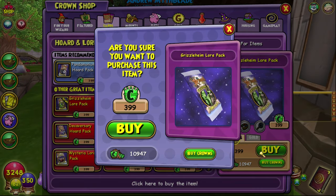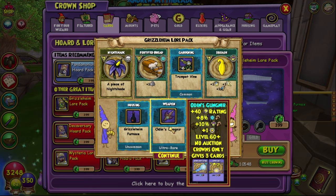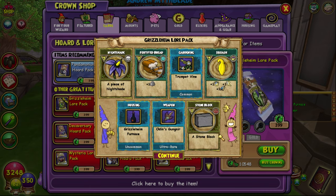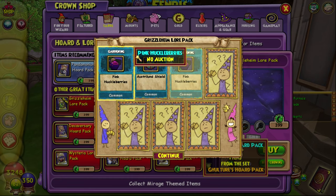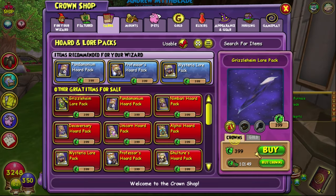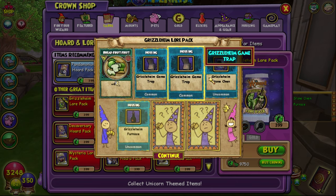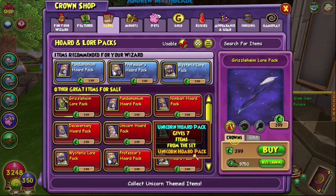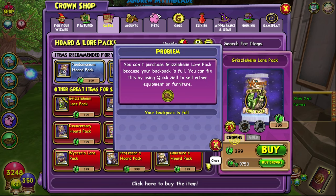We got the pet Fenris! I think there are three pets from this pack from what I saw. We got one of them, which is good. These ones look kind of okay. We got the same Fenris pet again — if you could give me the spell instead, that'd be dope. Another Fenris!